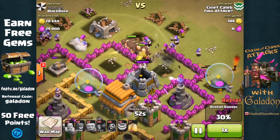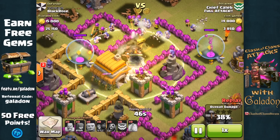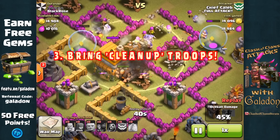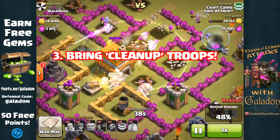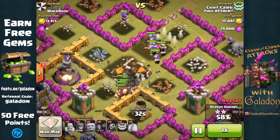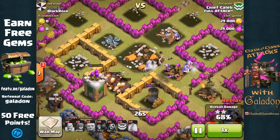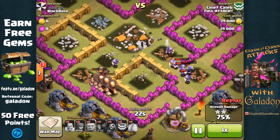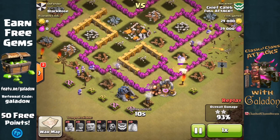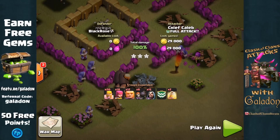Otherwise you will soon find that you don't have any troops left to attack with. Now Caleb's troops are closing in on the Town Hall, with the giants moving past it to the next defensive structure. That brings us to the third and final point: bring cleanup troops. While giants are very popular and effective at Town Hall 6, they don't do a lot of damage — they're very slow, they lumber across the battlefield, and they focus only on defensive structures. If you don't bring enough high-damage troops — some wizards, archers, barbarians — you won't have enough to get through those other structures. But Caleb wisely brought along some wizards, and here he wraps up with a three-star war victory.